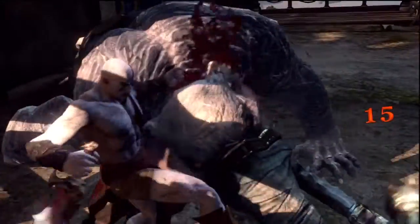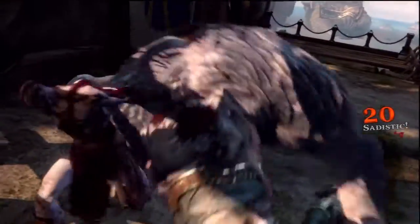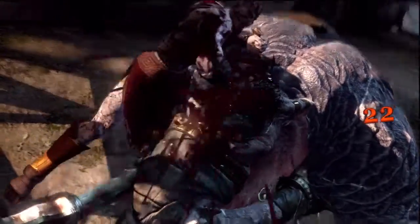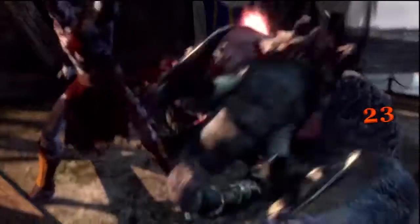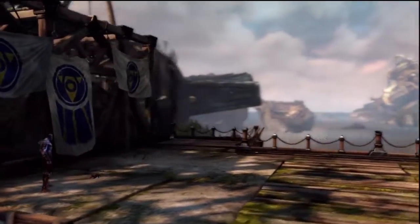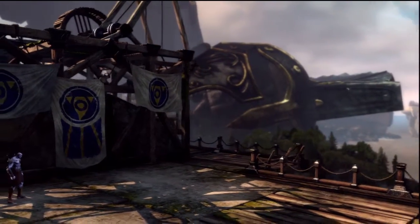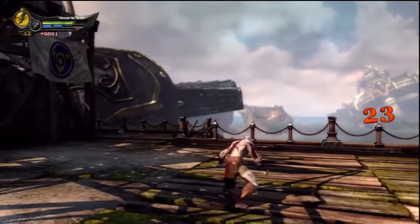Watch out, because this is an interactive fatality. You gotta stab him in his cranium and dodge his fist attacks. Oh god, this is one of the most brutal fatalities in the game, in my opinion. Go off! You fucking split his head open! And then his brain pops out, which designates that he's actually fairly intelligent.